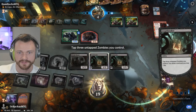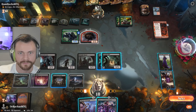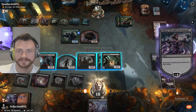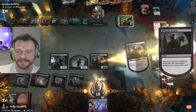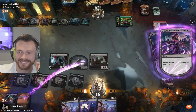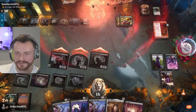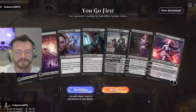Tap, tap, tap — nice! Oh baby! I mean it doesn't matter, we have them every which way. We'll do it for fun here. Yes, sacrifice your creatures! Excellent, yes — I'm feeling very Liliana here. All right, we don't need to belabor the point. We swing for lethal like a gentleman — we do not cast a bunch of random stuff or pump the planeswalkers. The game is over, it's okay, we move on.